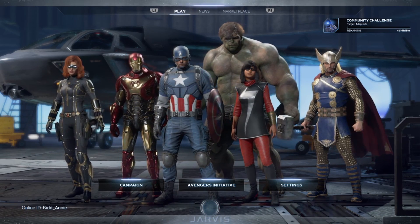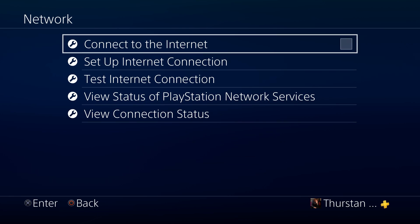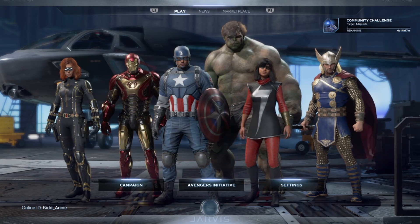The first thing you guys need to do is disconnect from the internet before you launch the game - I repeat, before you launch the game, that is the very first thing you guys need to do. Once you have done that, simply launch the game and go over to the campaign mode.